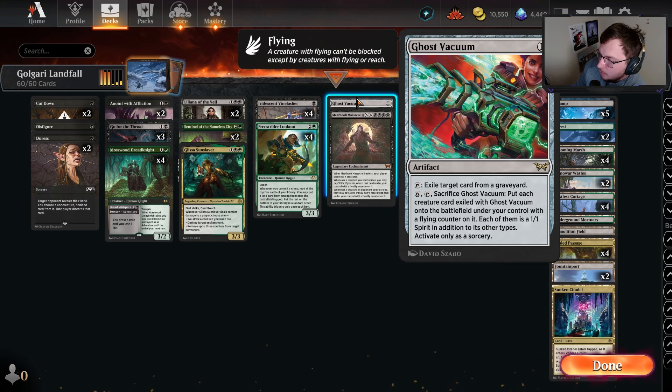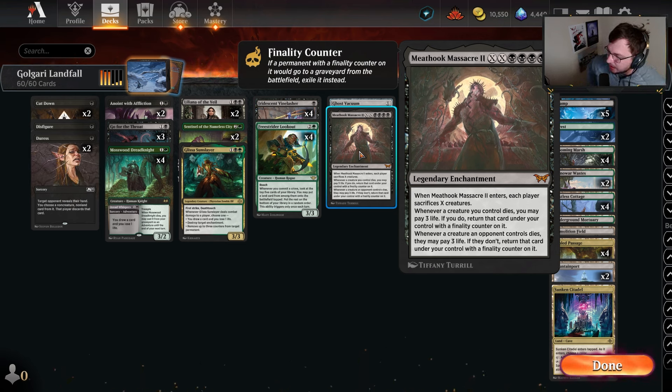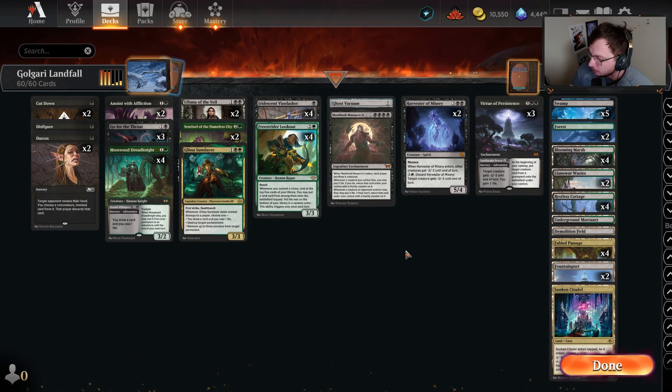Meathook Massacre II — they really made sure this card was worse, I promise you. Whenever it enters, players sacrifice X creatures. We make a ton of mana, it looks expensive and hard to pull off, but when you look at some of our turns and mana you'll realize it's actually a pretty decent card when you topdeck it in the late game. Whenever a creature we control dies we may pay three life to return it with a finality counter. Whenever a creature an opponent controls dies, they may pay three life — if they don't, we get to return that card to the battlefield with a finality counter.